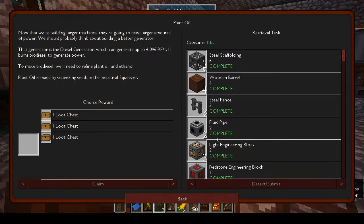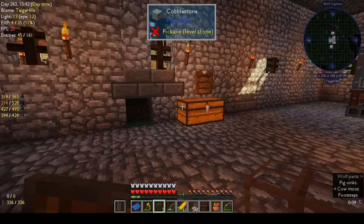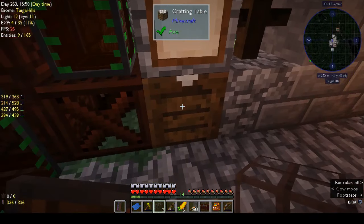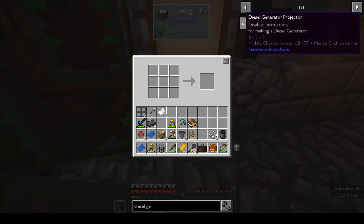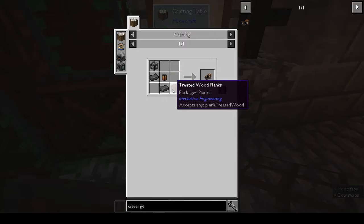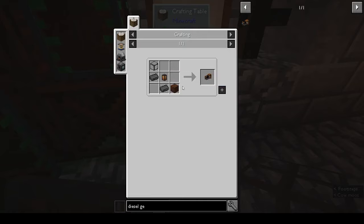So back to normal proceedings. I looked up the diesel generator and we've already had all the components - there were quite a few quests that had the same components so they were all completing even though I hadn't made them individually. I went back and got all the components ready to make the diesel generator. Obviously I don't know how to put it together, so we need to make the projector. I've brought up the diesel generator projector - we need a block of glass, two iron, a lantern, and one treated wood plank.